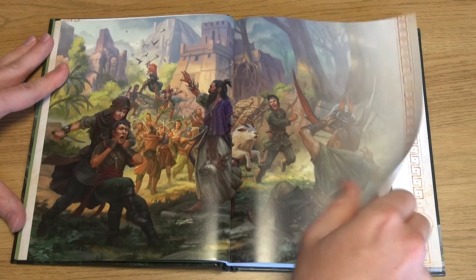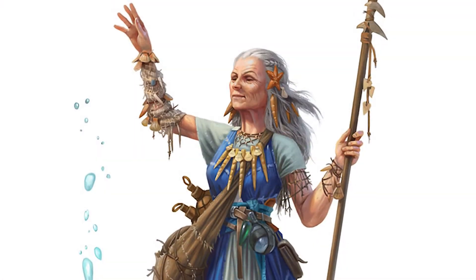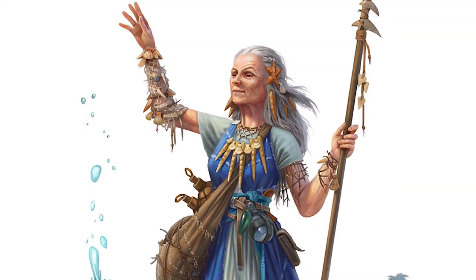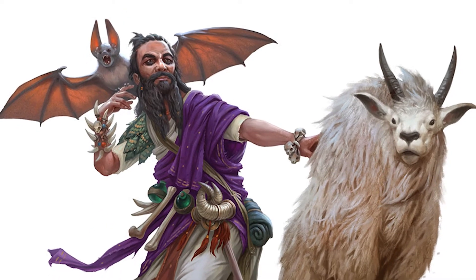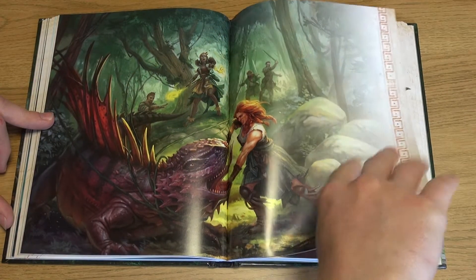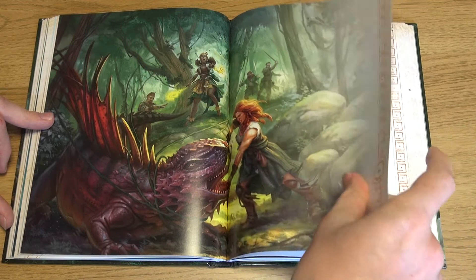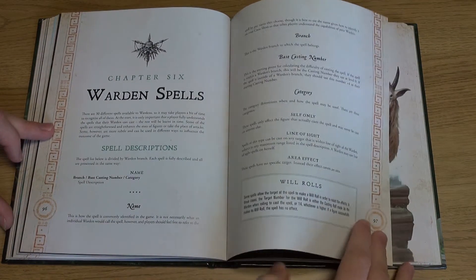The next character to create is a Warden, the guide and protector of a crew in the Ghost Archipelago. These characters draw upon chosen aspects of nature to enable them to cast spells to protect themselves and others. Players choose a single Warden for their crew — apparently they don't mix well together — and decide on their branch, which dictates which spells can be used.